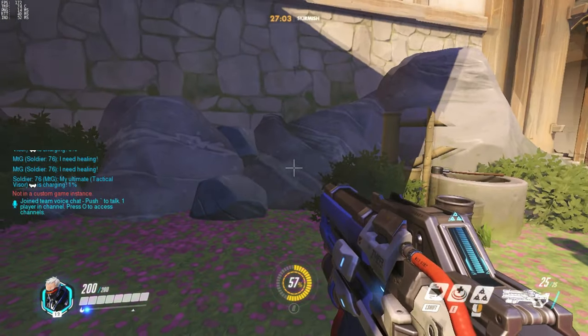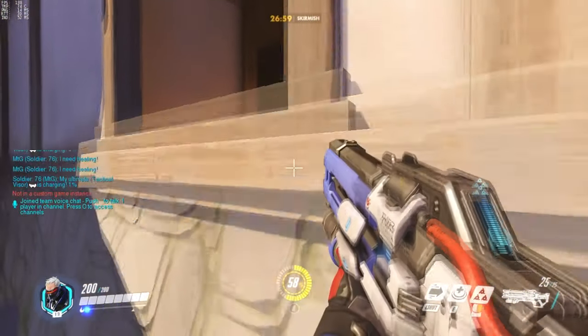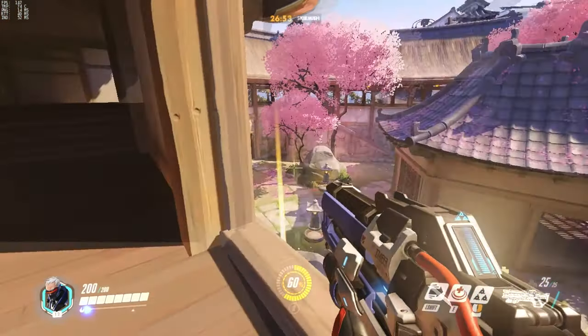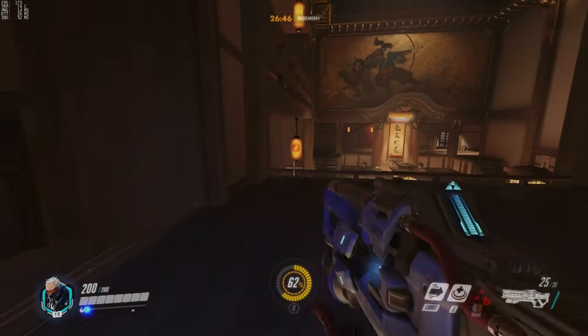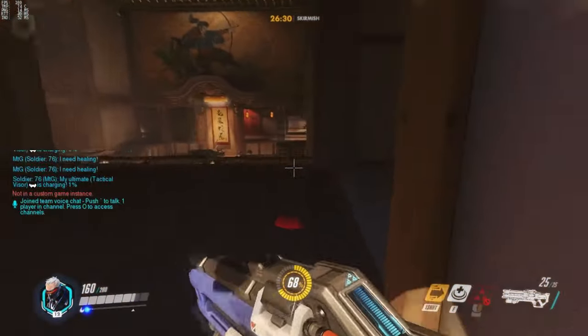Being able to get into this window is pretty useful, and there are several ways that you can do this. One, you can lay down a health station and do a small grenade jump into the window — pretty trivial, no real challenge. However, you are also able to sprint jump with a proper angle right into the window, taking no damage and losing no cooldowns. You can also do this on the other side.